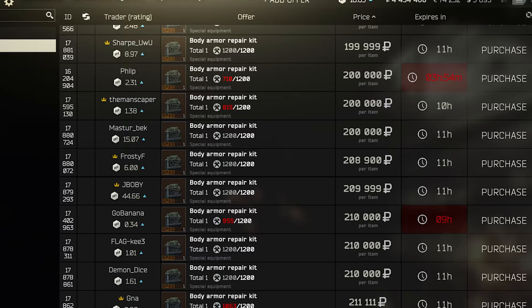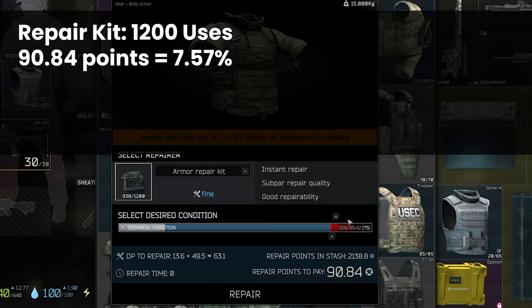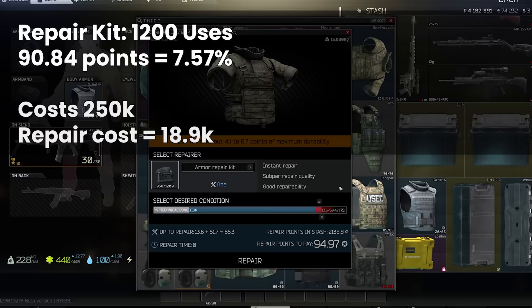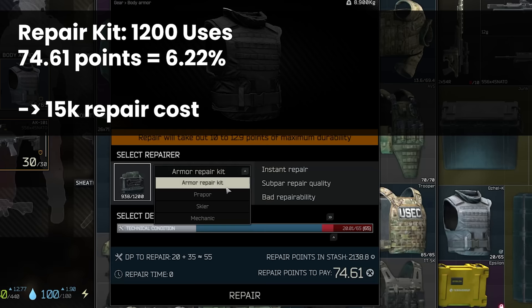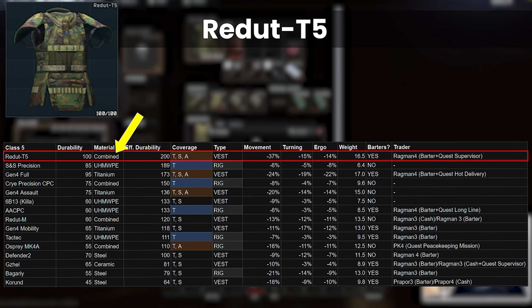Skipping ahead a little bit to prove this point, repairing a Gen 4 Assault from 13.6 with Prapor costs 80k, whereas a repair kit takes 95 points. As they have 1200 total usage, this is just under 8% of the kit, which even assuming 250k per kit — and you can get them cheaper than this — comes to 20k, and repairs between Skier and Mechanic in quality. A 20 out of 65 Cajel costs 75 points, equivalent to around 15k versus Prapor at 18k, so the cost of repairing armours has flattened off significantly across the spectrum. The Redoute T5 is combined materials, which is very average to repair, meaning it loses some durability from the max when you do it, but as it has such a high starting point, you can get away with using these a few times after you get them back and repair them from zero.